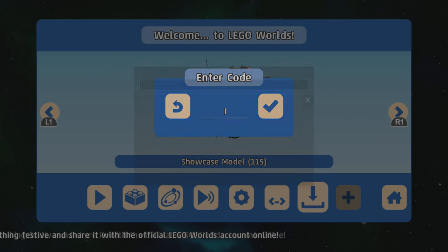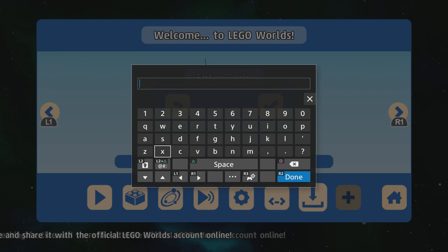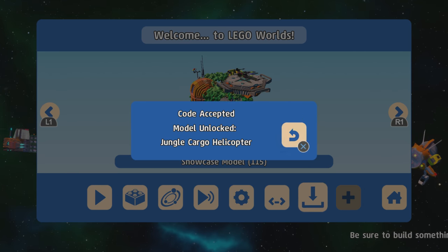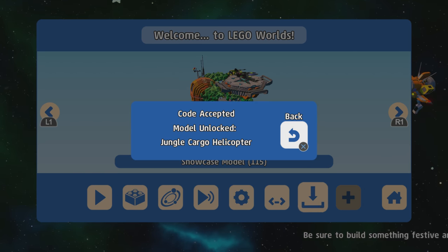The next one is the Jungle Cargo Helicopter. The code for that is XP7-6VF. There we go — model unlocked.